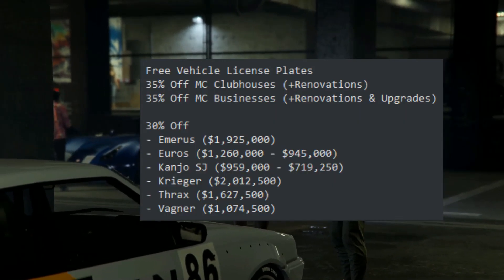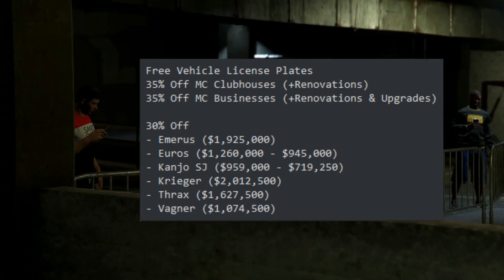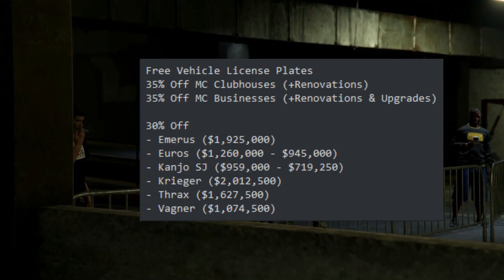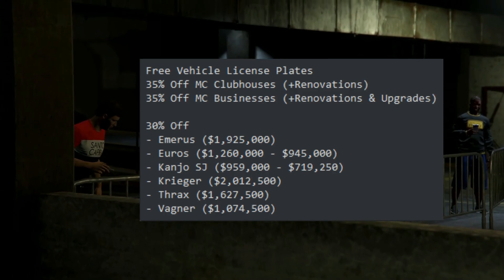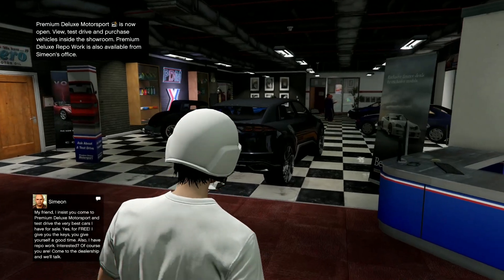For the discounts this week, we have 35% off MC clubhouses plus renovations, and MC businesses plus renovations and upgrades. 30% off the Emerus, the Euros — which is a test track vehicle we just saw — the Kanjo, the Krieger, the Thrax, and the Vagner. For Simeon's dealership, we have the Pegassi Toro and the Dinka Kanjo SJ.